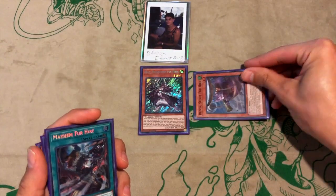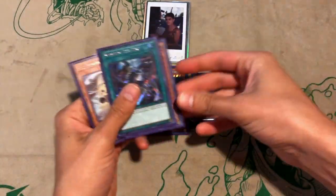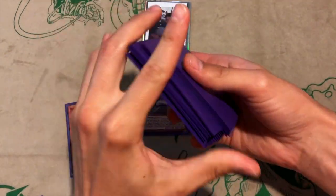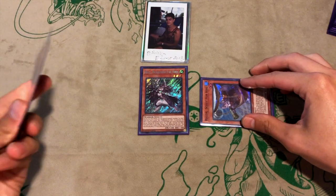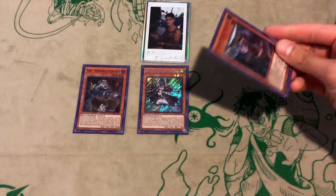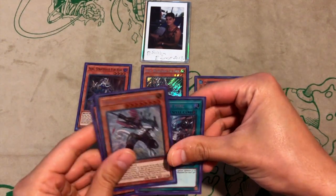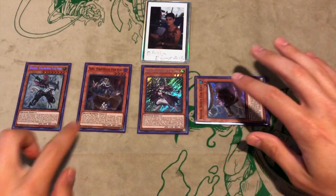In an ideal situation, we'll just normal summon Recon. Beat's effect — in this situation because you have Rafael, you should probably be trying to search Seal because you're going to want to use his effect later. Strangely enough, you're not going to use it when the first Fur Hire is summoned, because you're going to Recon effect-summon Seal. You can go ahead and assume you're going to need to push through the back row, then use Recon to pop the back row, and hopefully it goes through — Seal's effect to summon Rafael.